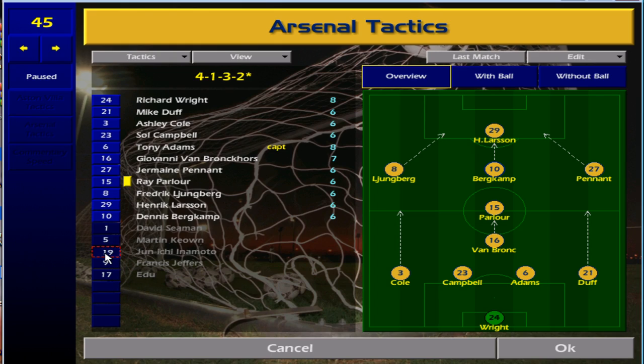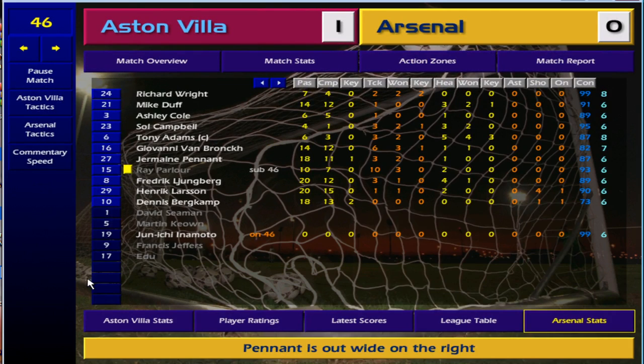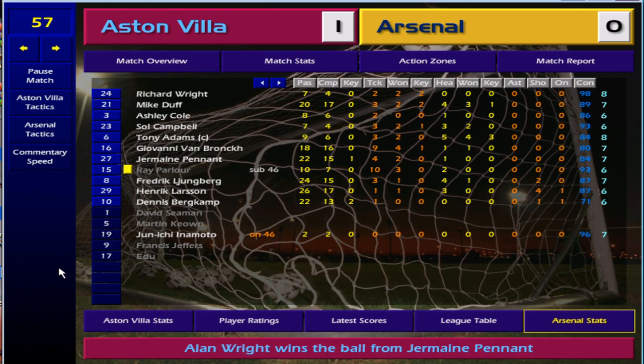Parlour's now suspended, I'm going to bring in Edu here. I'm going to swap them around, give Bronckhorst a little push up, see if that does anything to the team. We're still not playing really well — oh there we go, he's got a goal, fantastic!